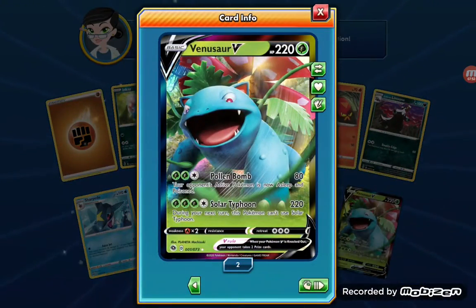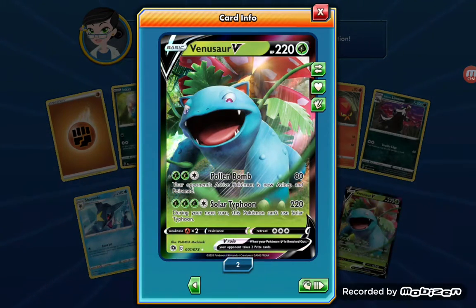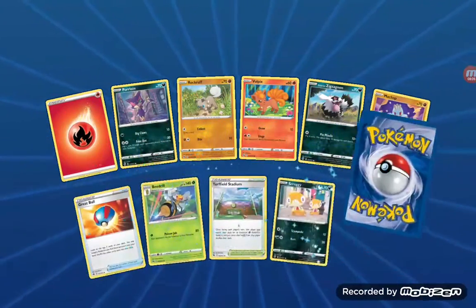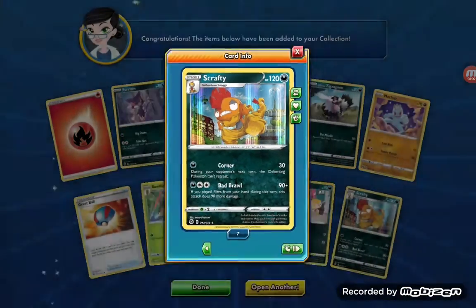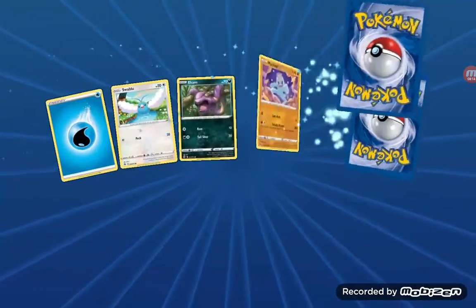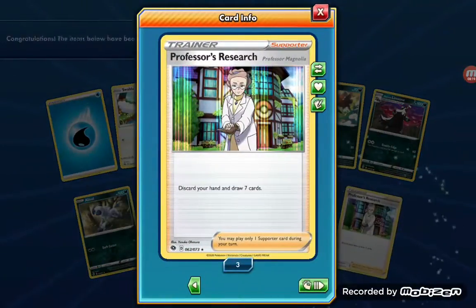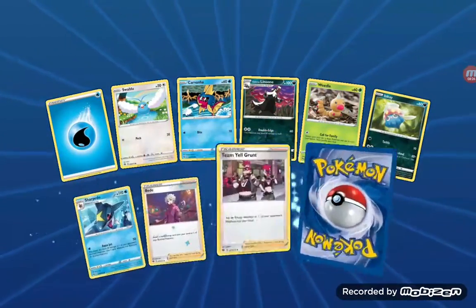Another Venusaur V! Yes, give me them - they are very good. I don't care if I get five more Venusaur Vs, because you can only have four of any card in the deck other than energy - if you didn't know, those are the basics. I still remember a lot about battling, like how rigged the coin flips are and how game-changing they can be.